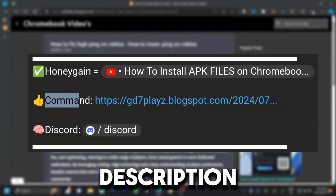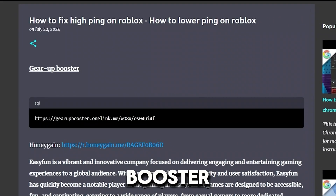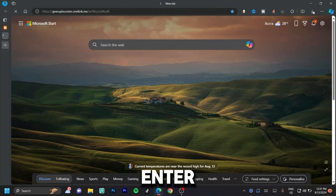Go ahead and click the link down in the description to get to my website. Once on my website, go ahead and look for the 'Gear Up Booster' tab. Once you've found that, go ahead and copy the link right under that — hit Ctrl+C, open a new tab, hit Ctrl+V and hit Enter right away.